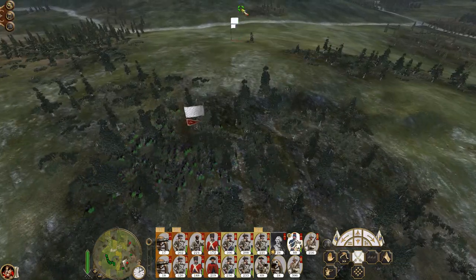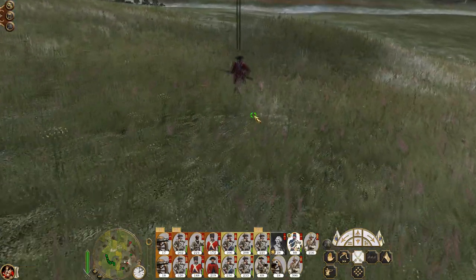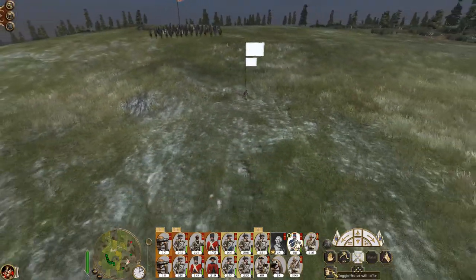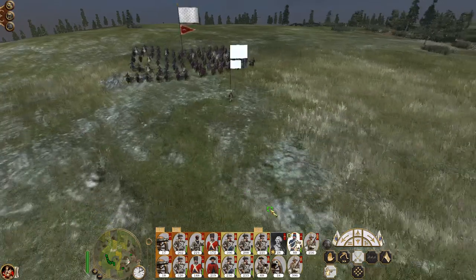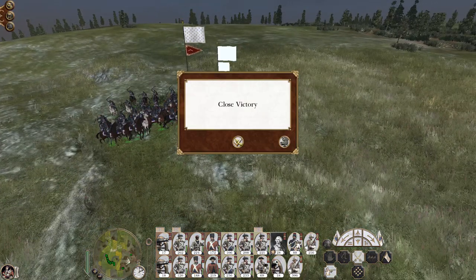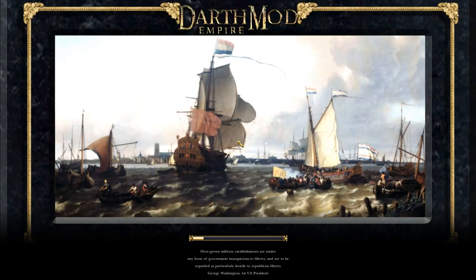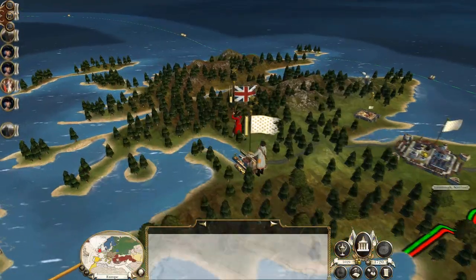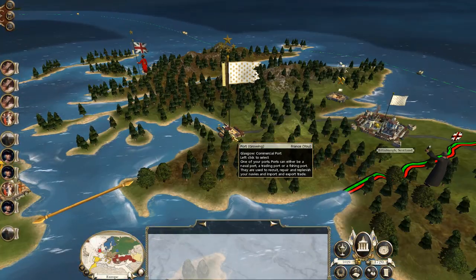Get him — you thought you were so clever. Fire your muskets if you want. Got him. Troops in Glasgow, hopefully wiped them out and they've not sneakily retreated.